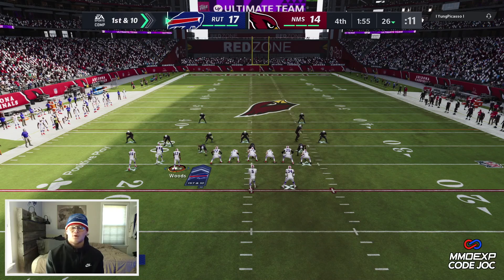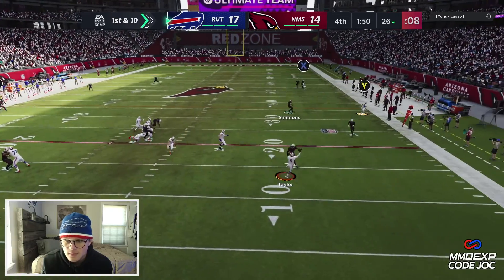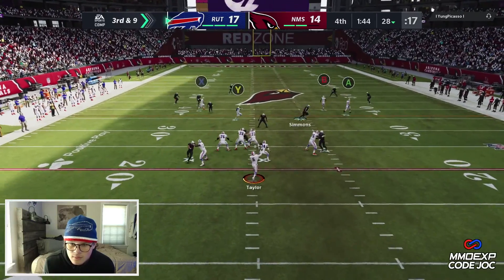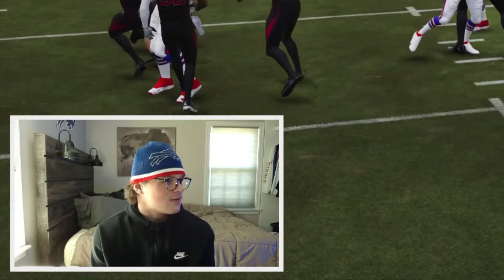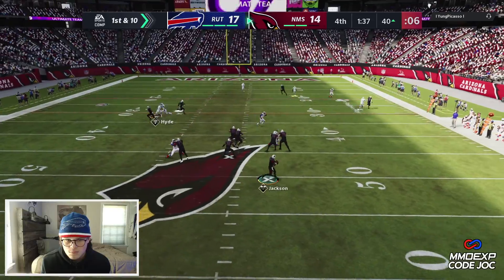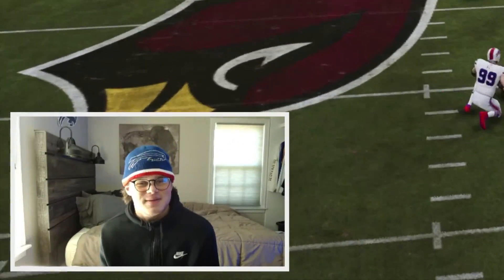I might sub in Tyrod Taylor just because I want to have fun. First attempt on the 26 — Tyrod Taylor in the game at quarterback. He's literally going to go for this slant again. We might not have anything. I gotta activate that playmaker — that's on me. Oh my goodness, that was a terrible throw by Tyrod. I was trying to throw it inside to Bobby Woods — he was open for a second but it sails. He's got nothing — that's going to be a pick.